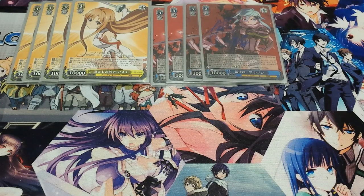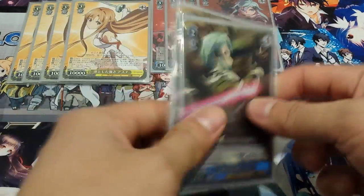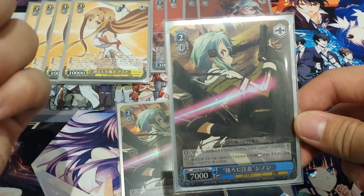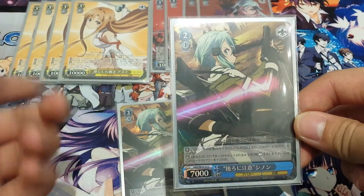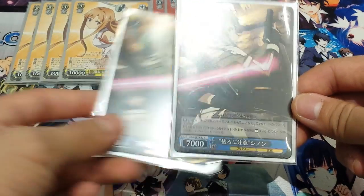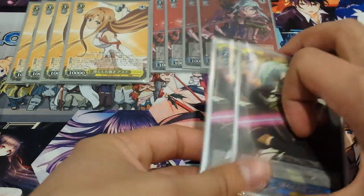On to level 2s — we run 5 now, before it used to be 1, so we did really upgrade. We run 2 of these Shinons, holo versions. Her ability is that when her battling opponent is level 3 or higher, she gains plus 3,000. On top of that, you can rest 2 characters and she'll gain plus 2,500. It's a really strong card — it's a 2/1, basically a level 3 at level 2.